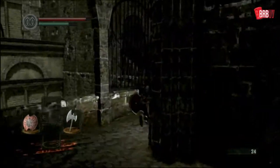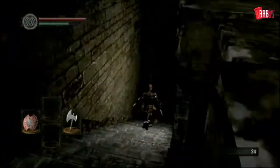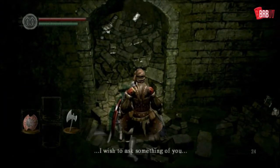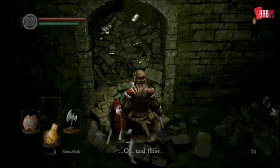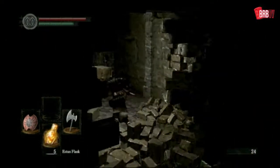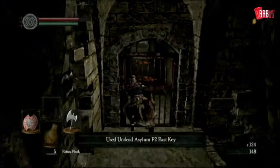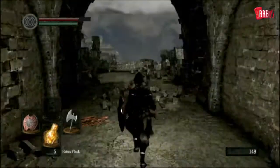Now, obviously if you are new to Dark Souls, you're probably not going to go through all of this as quickly as I am. I suggest going back and watching my previous two videos. Even though the series doesn't complete, I do explain a lot of stuff in there that is useful for beginners. We've got our Estus Flask, key to get through the gate. We've unlocked the gate downstairs — that will be useful a bit later in the game.